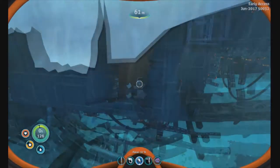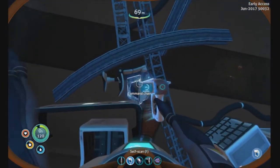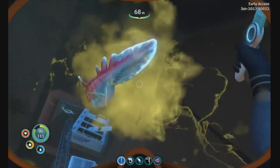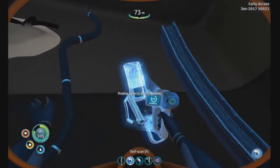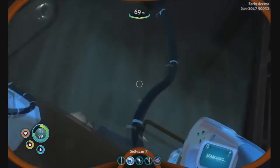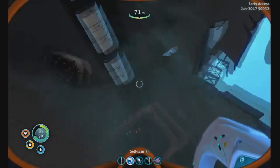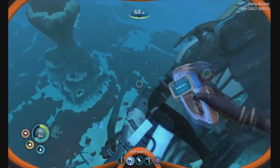Alright, coming back in. New blueprint acquired. Got it — there's the last vehicle bay mount. Blueprint acquired. I think that's it. Yeah, let's get out. Now we can't skip those. I think we got everything here that we need.